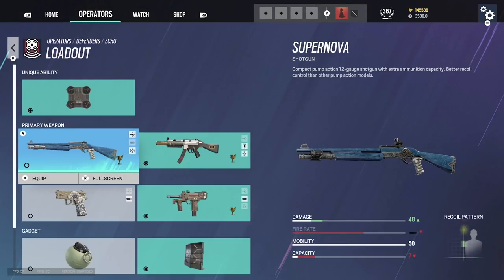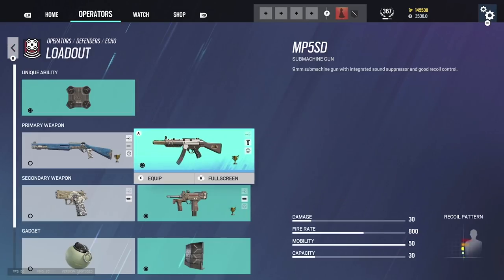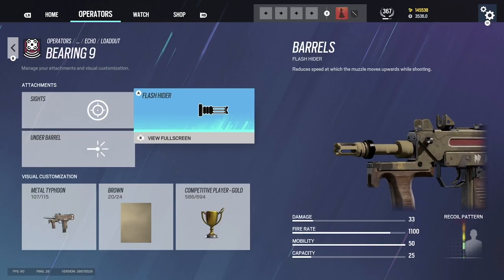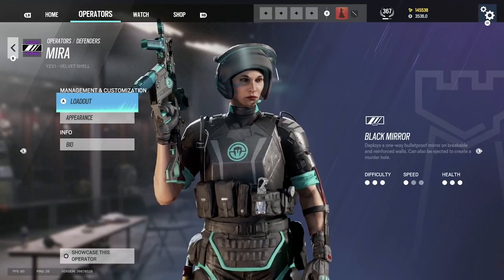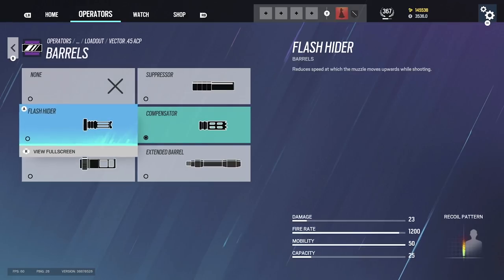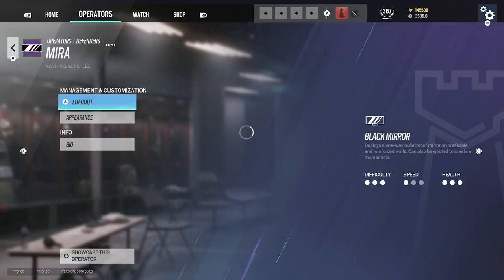Echo: shotgun with reflex and laser. SMG: 1.5, vertical grip. Pretty basic, you don't have to do much. Bearing-9: sometimes I use a sight, sometimes I don't — I always use flash hider though. Mira: I struggle with this character but I use compensator, hollow sight, and vertical grip. Some people like flash hider but compensator just feels better to me.